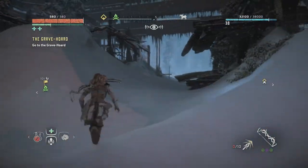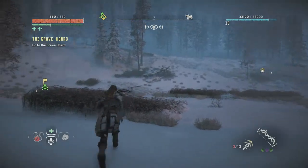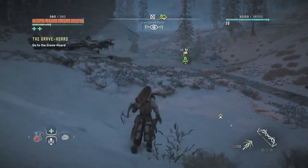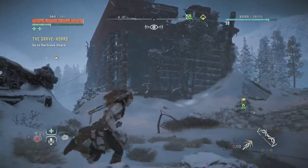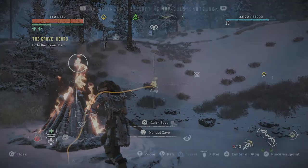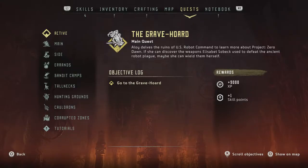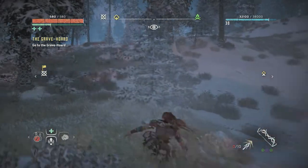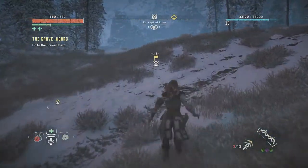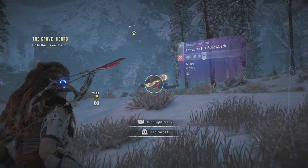Looks like I can get through here. This campfire should be right over here. Quick save. Let's check out the corrupted zone — let's see what we're up against. It's probably going to be pretty bad. Yeah, there is a corrupted Bellowback right there.